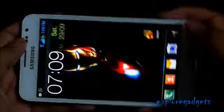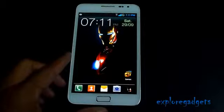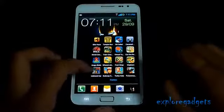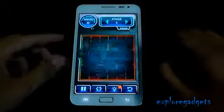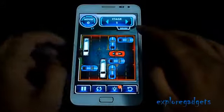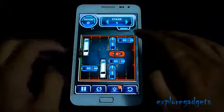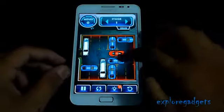The third one on the list is Unblocked Car. It's a pretty simple mind game. You need to make the red car exit — you should unblock the road for the red car to get through.